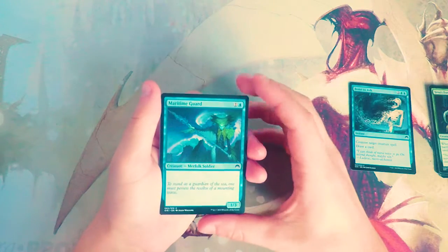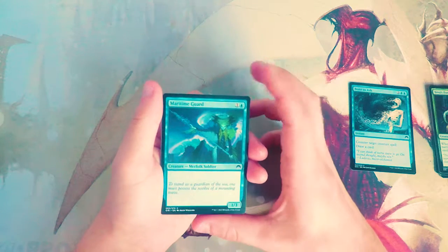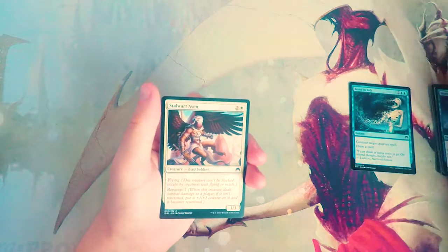Maritime Guard is a one-three for one blue — a vanilla creature. Really don't like it; not worth playing in my opinion, so we'll go ahead and skip over that.